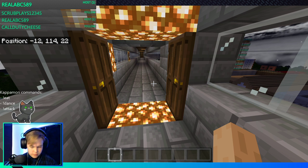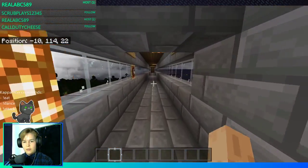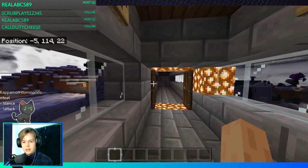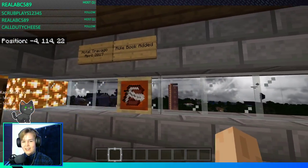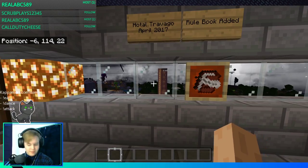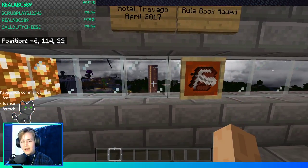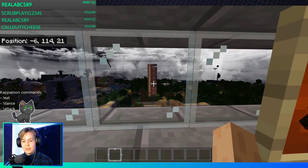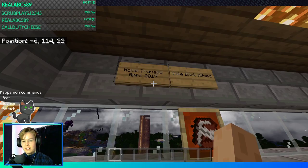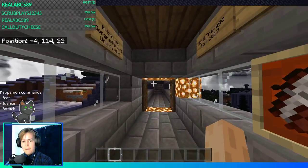Let's begin. We're currently in the museum, which in my opinion is not really a museum because it's only got like two things in it, but I thought this would be a good place to start anyway. Sorry about the bad spelling on this sign, I did not type it. Hotel Trivago — that's the Hotel Trivago. It was made in apparently April 2017, I don't know how accurate that is.